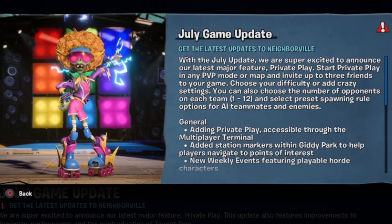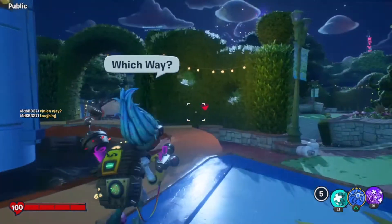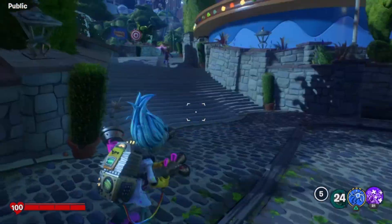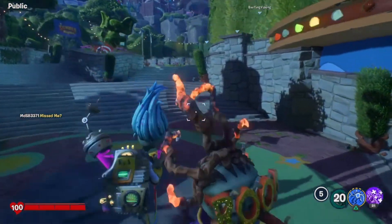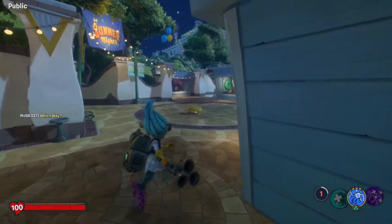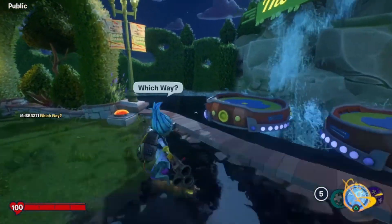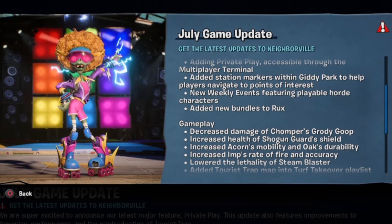Added station markers within Giddy Park to help players navigate to points of interest. That's going to be interesting. New weekly events featuring playable horde characters. Added new bundles to rocks.